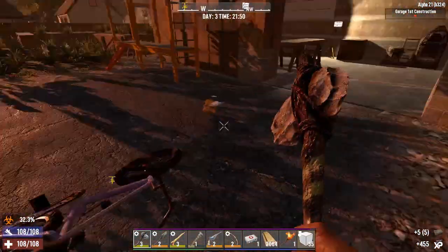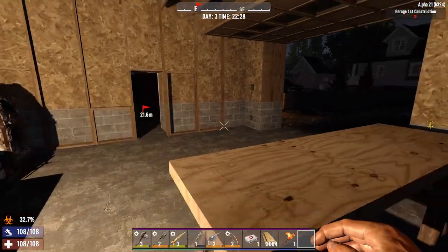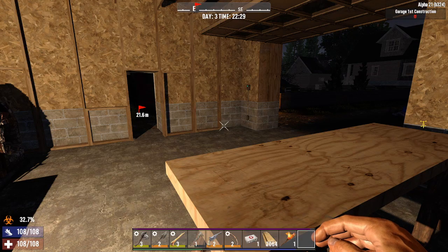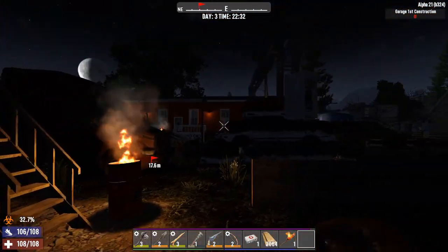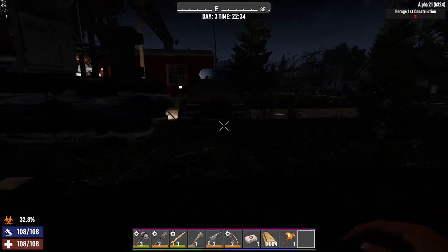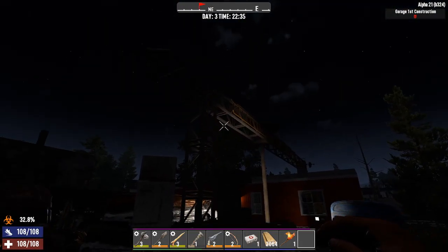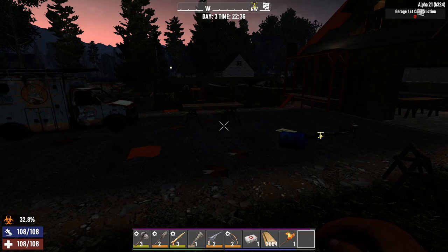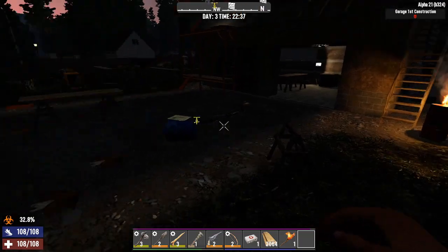And then think about getting this place fortified up here. I'll get everything organized overnight and figure out what I'm going to do with this horde base slash crafting area - figure out where I'm going to do a horde base. This right here is pretty much set up for catwalk style base anyways. I just have to make a few modifications, so I could do that night one, or I could probably do that for the first couple of hordes. But we'll see.